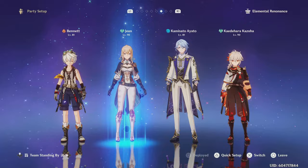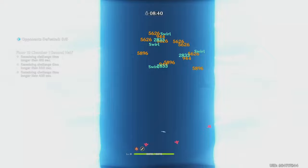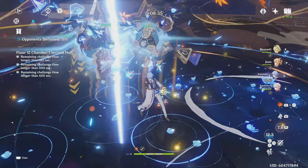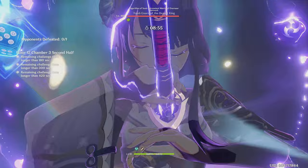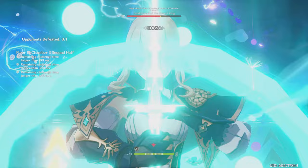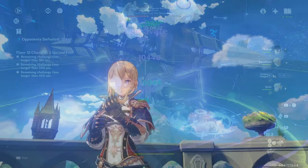Now we'll talk about teams for support Jean. Firstly, Sunfire Jean — through her burst Jean will constantly swirl Bennett's burst making it very easy to vaporize or melt. Moreover with 4-piece Viridescent Venerer, the swirling of Bennett's burst will deal a ton of damage. With Jean's C2, Ayato will be able to normal attack faster. All in all Sunfire Jean is very strong so I highly recommend trying this team. The last team is hyperbloom Raiden. Jean is great in hyperbloom or Burgeon teams — she'll apply the 4-piece Viridescent shred to hydro and electro while regenerating the health loss from the Dendro cores. Normally in hyperbloom teams there are two character slots dedicated for an anemo support and a healer or shielder to protect characters from the Dendro cores, yet Jean does both of these things on her own.